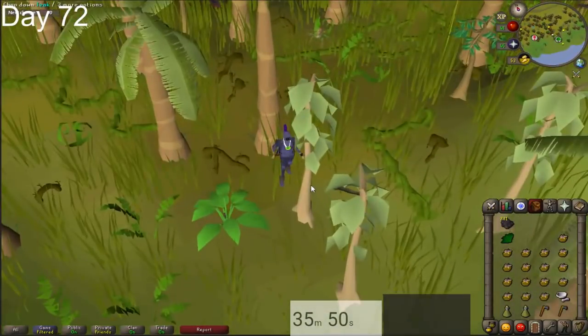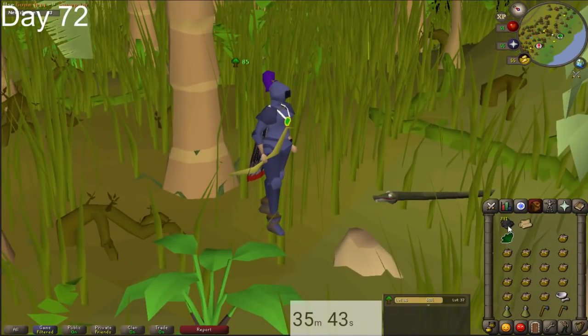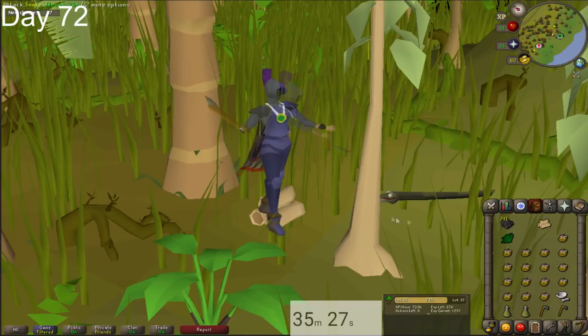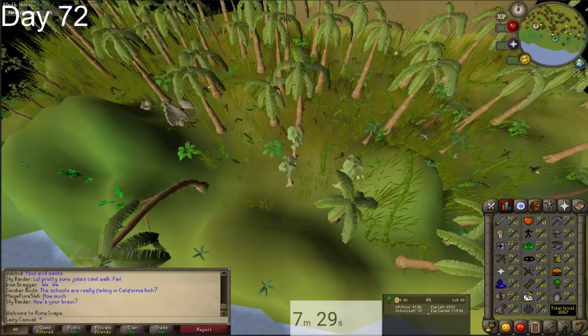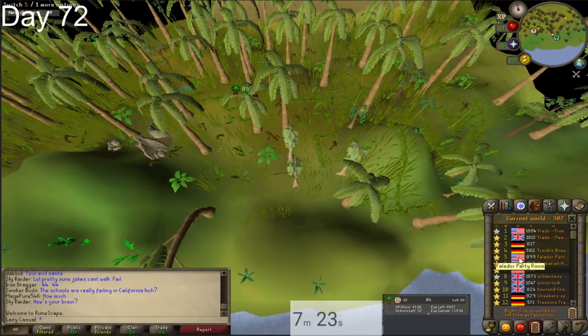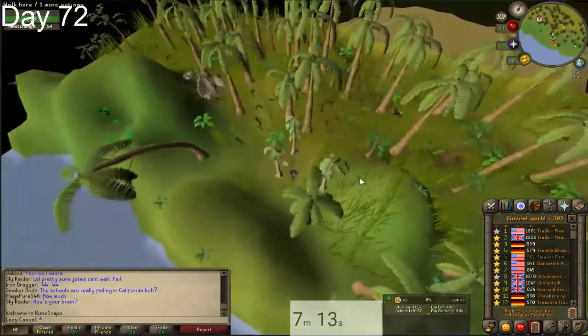Once you get to the island, run west like in this clip. At first everything will be aggressive towards you, so you can't do 2-tick cutting yet. I kind of stand where I'm standing in the clip — monsters usually don't really get to you there. If they do get on you, lure them away and come back to that spot and you should be pretty safe. You're going to want to do 3-tick cutting here for about 20 to 30 minutes while the monsters become unaggressive towards you. Once they become unaggressive, we're going to get two blue birds to attack us — but don't run very far away, because if you do, everything becomes aggressive again and you'll have to wait another 20 to 30 minutes.